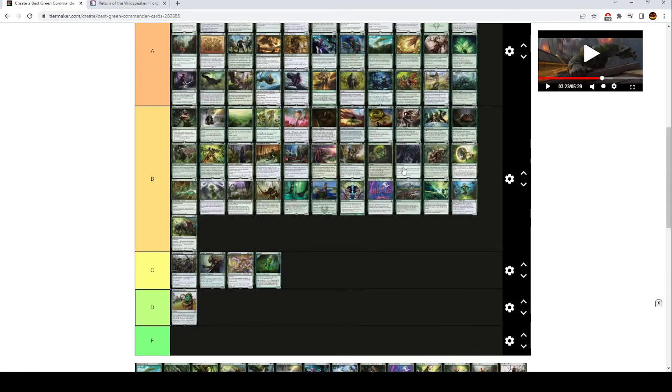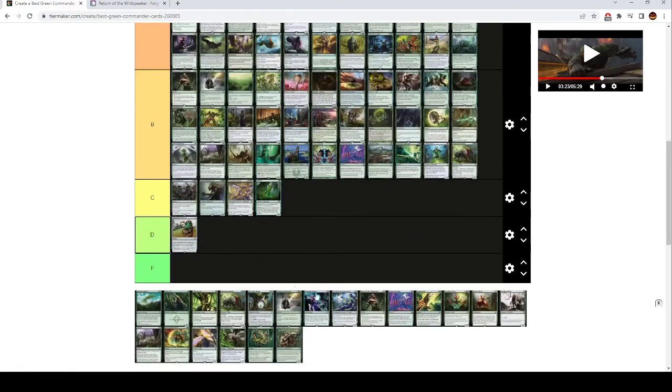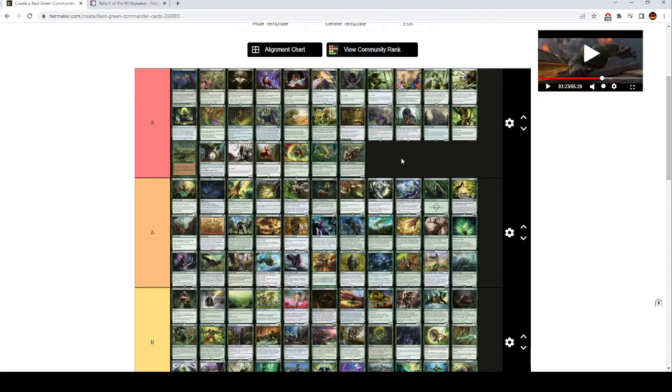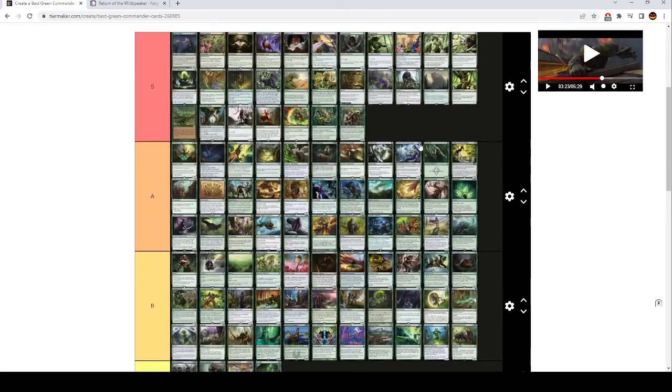And that's everything. No F tier cards this time — I thought all the cards were at least playable. Something that really struck me when watching this back is that there really aren't that many bad green cards. Unlike pretty much every other color, there are no green cards that I think are just shit, basically. And there are no green cards that I think are fucking amazing — there are tons of green cards that are very, very, very good.